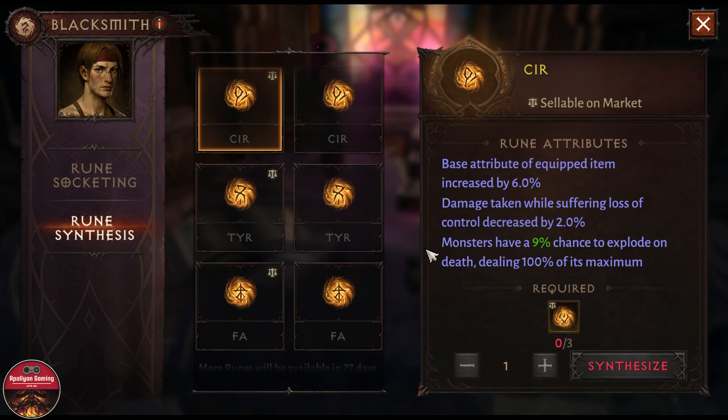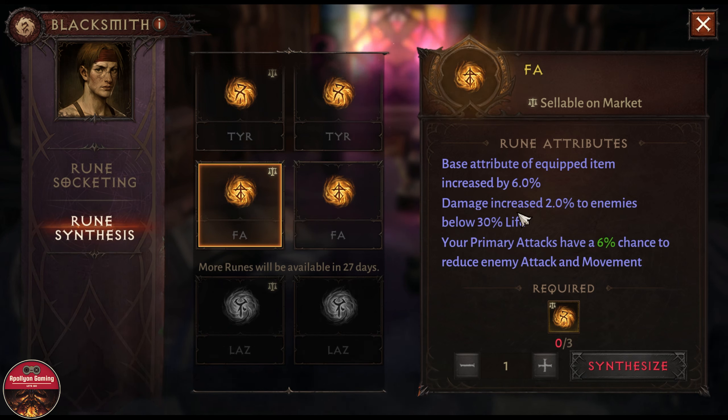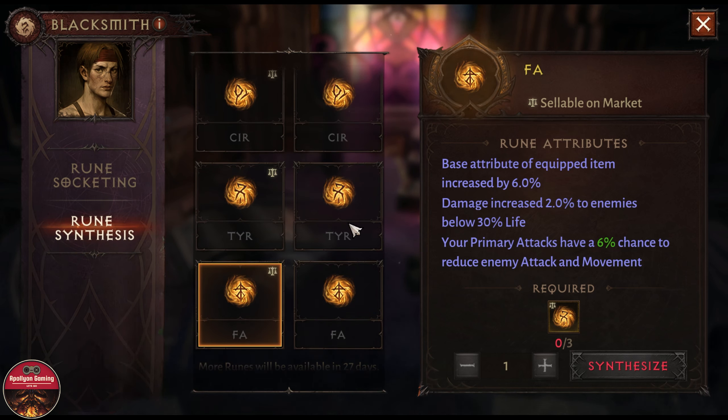A lot of the magic attributes we used to get on our primary gear pieces are now on the runes, especially things like beneficial duration and attack speed — all the good stuff we try to get on primary gear. But there is one big issue with the runes in my opinion.